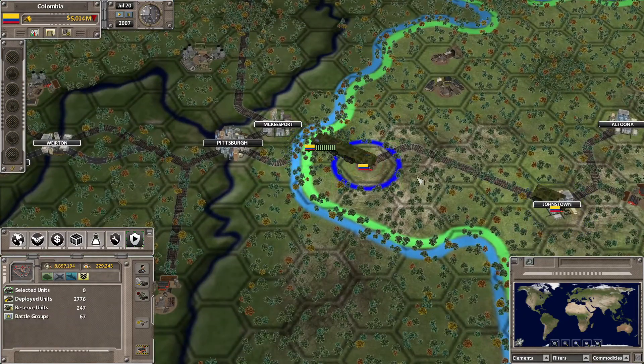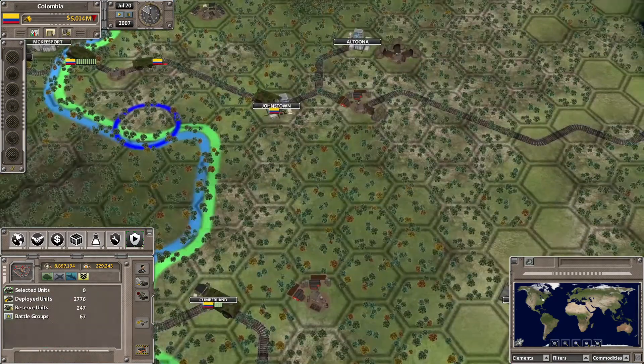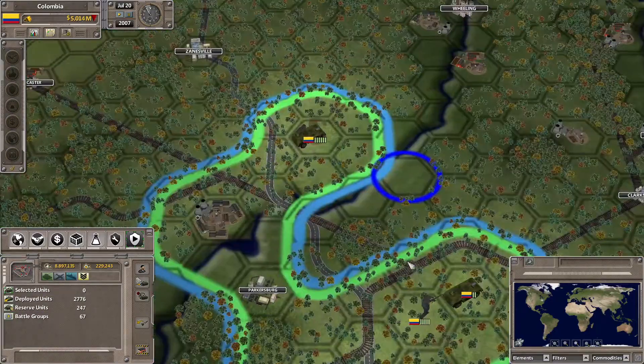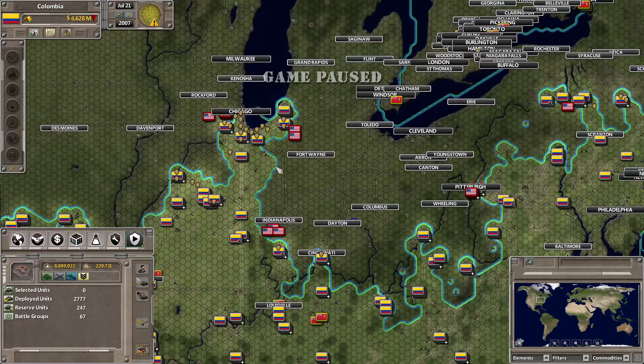We've got two crows over here that I need to definitely pull back. Then you guys can get into the city. Got a few more over here, probably moving into the bridge. There is still quite a bit of a big area down here.